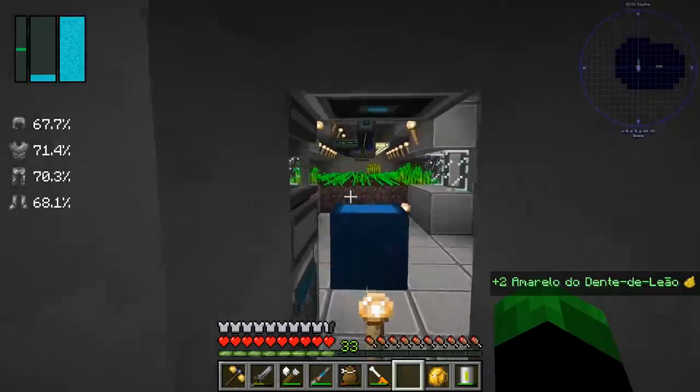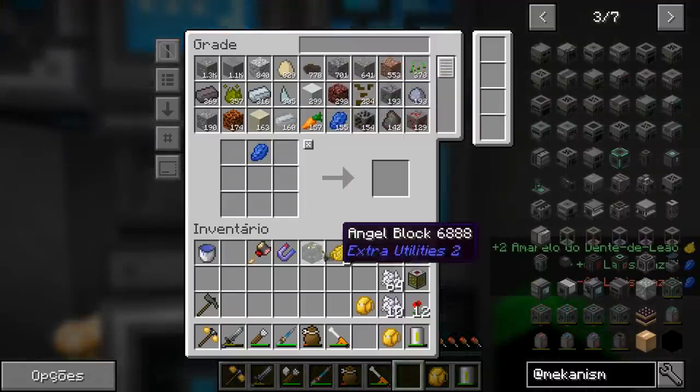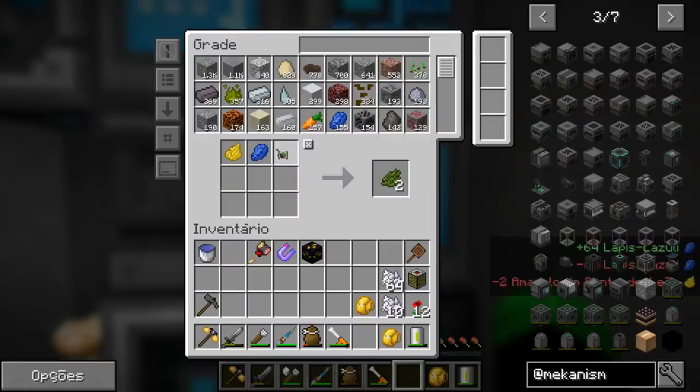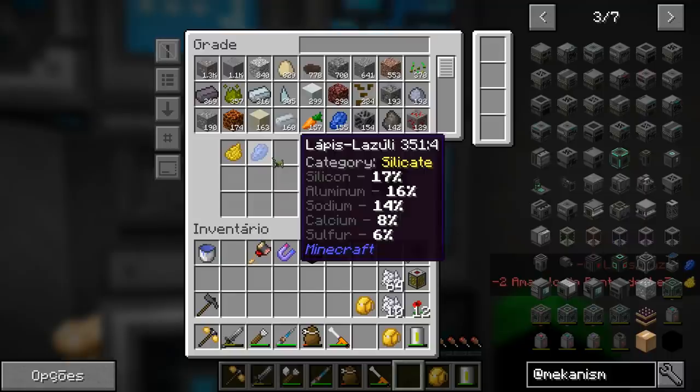Why do I want so many flowers? Because to be able to advance, we're going to need the color verde (green). One of the ways to get verde is by mixing — I don't know which mod adds this function, it's not vanilla, but we're not using mods. Amarelo (yellow) with azul (blue) gives green.